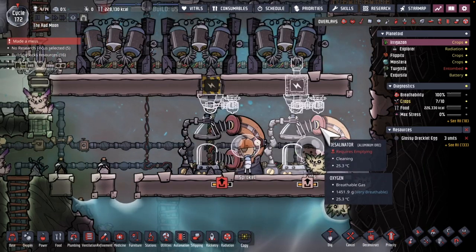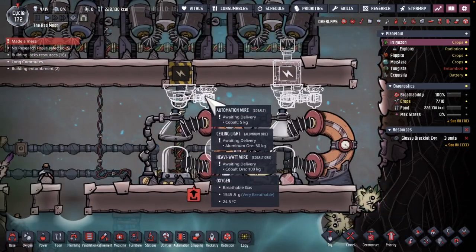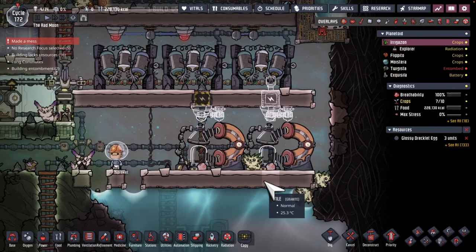Watching the dupes empty the desalinator. I forgot there's a manual process associated with this, so just putting some automated lights for the dupes to be able to see next time.